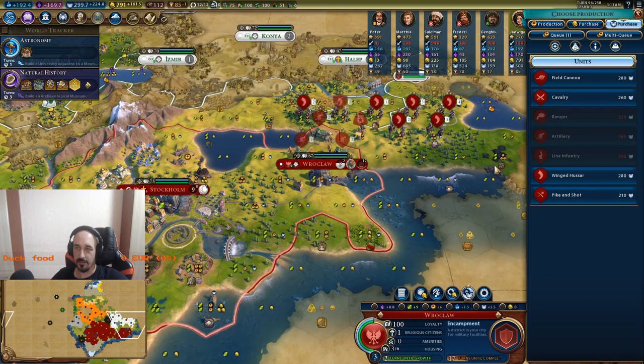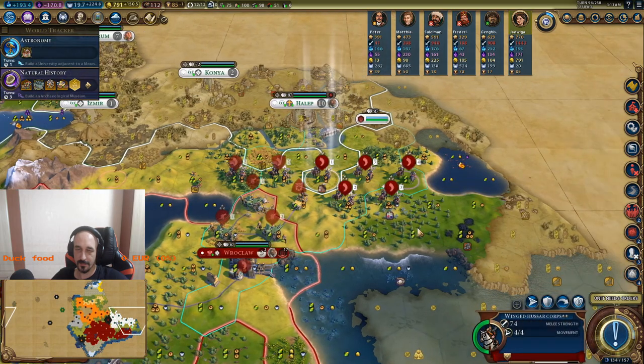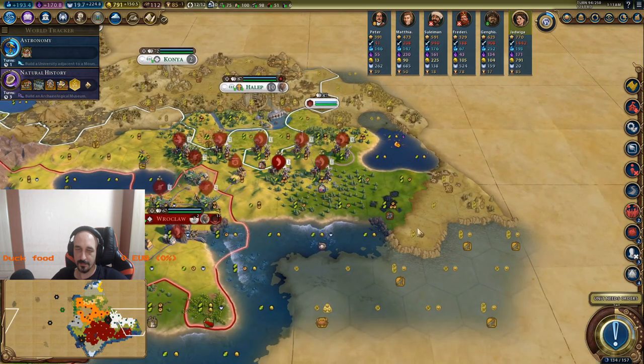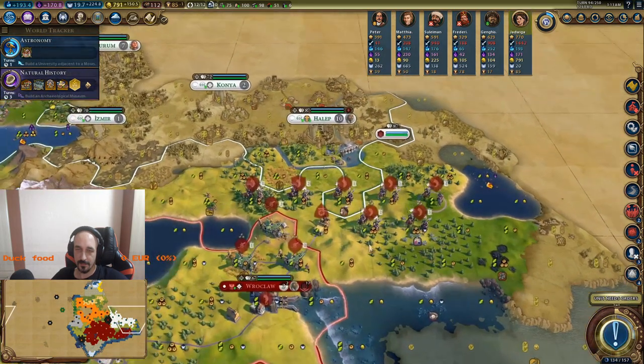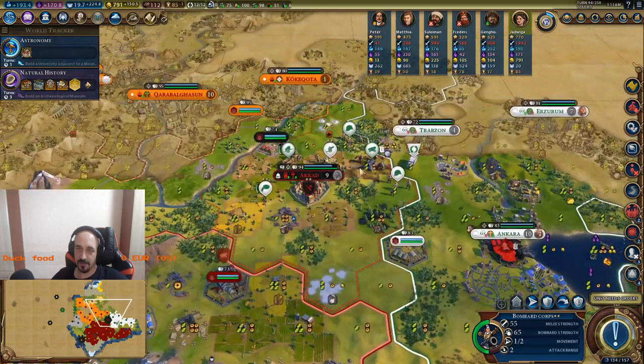We can build — I think with Hussar — to make armies. I think it's enough to beat the Ottoman. He has 1k but most of it is here.